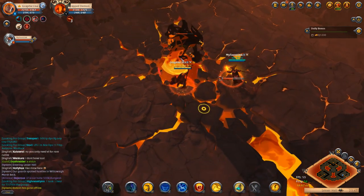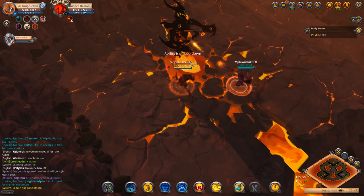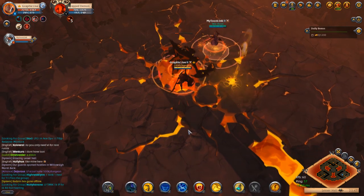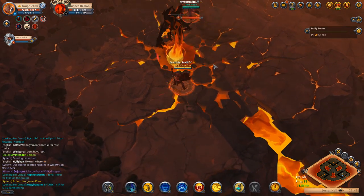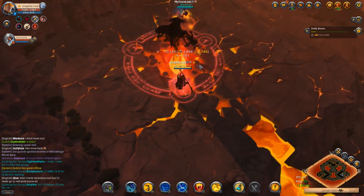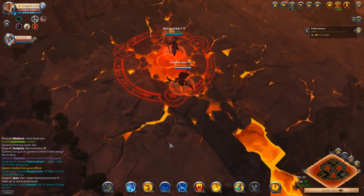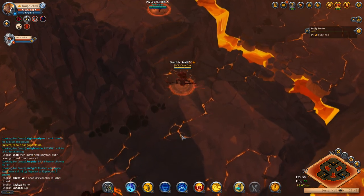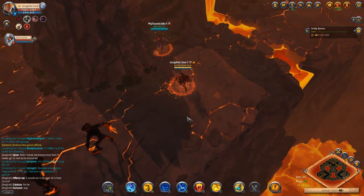Now we're on the first boss. The 2v2 bosses are a lot easier than the 5v5 bosses, although both are very simple. We take this one down for about 10k fame. He gets a book so he gets about 20k fame from that boss. As you can tell already, it's great fame to go running in these hellgates — it even used to be a little bit better.